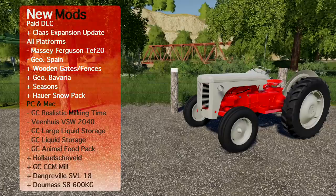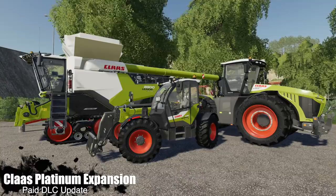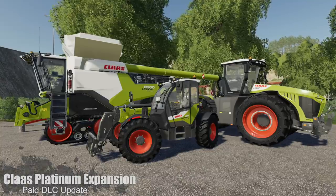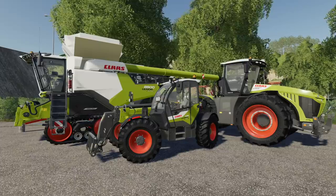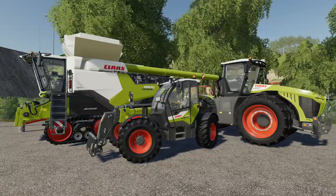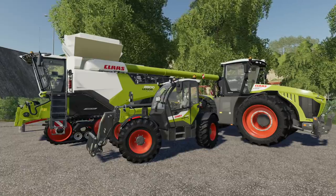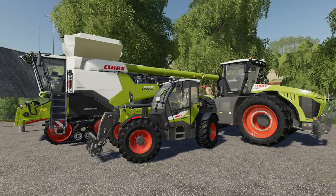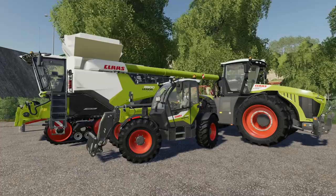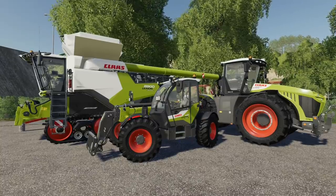Starting off today we've got an update to the CLAAS DLC — the Platinum Expansion for Farming Simulator 19. If you did not purchase this, you're still not going to be able to get it for free. There is a new update though, and we've got some highlighted stuff and honorable mentions. Starting with the highlights: several visual fixes, fixed CLAAS Scorpion refilling, fixed slipping on some tools moving by themselves when they shouldn't.